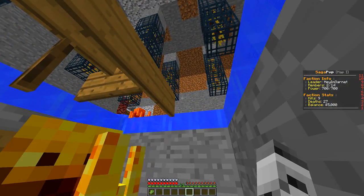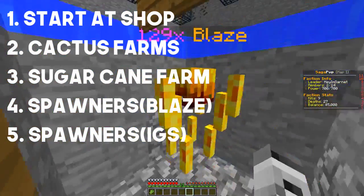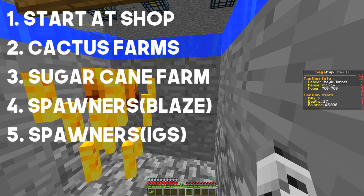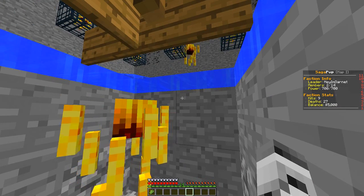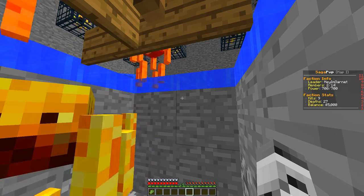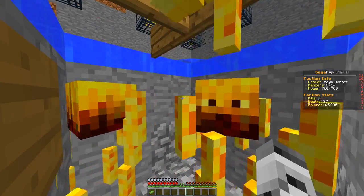And then once you have enough money, IGs — iron golems — are your next step from blaze. Once you have IGs you're going to make a farm for those. I'll link in the description how to make a blaze farm as well. The iron golem farm is the last step in factions for making money, because it just auto-produces iron, which always sells for a lot, and it will make you a ton of money.